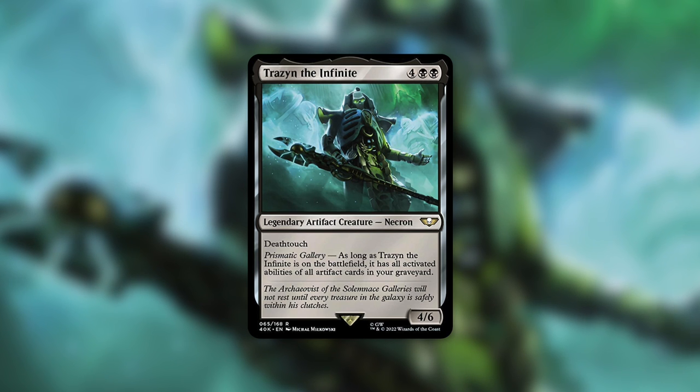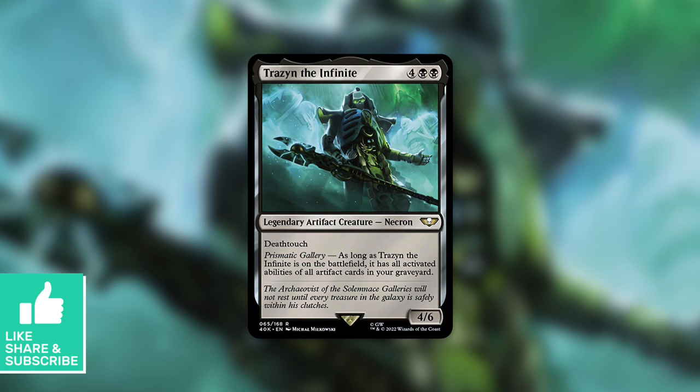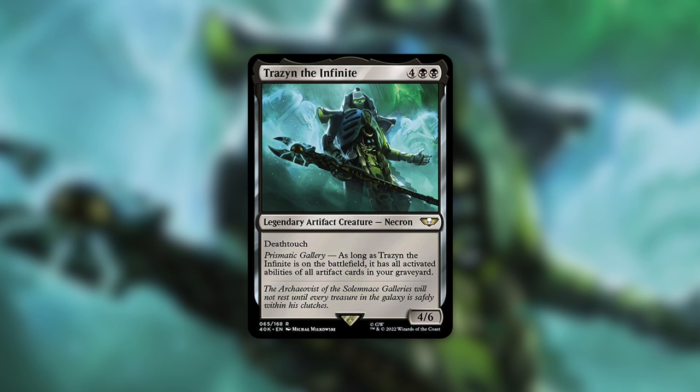This is basically Necrotic Ooze in the command zone — slightly different. Necrotic Ooze is a very powerful combo card, and that one gives you access to all activated abilities of all creature cards in all graveyards, counting your opponents' graveyards as well. But I would much rather have the activated abilities of artifacts when it comes to trying to combo off in ridiculous ways. There's an absurd amount of ways that you can combo with this.